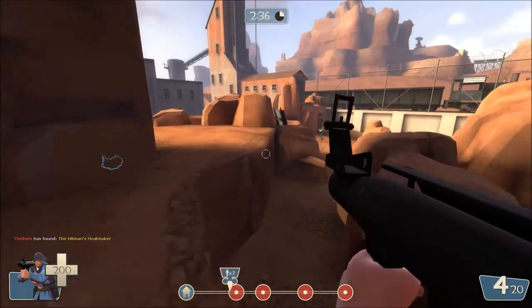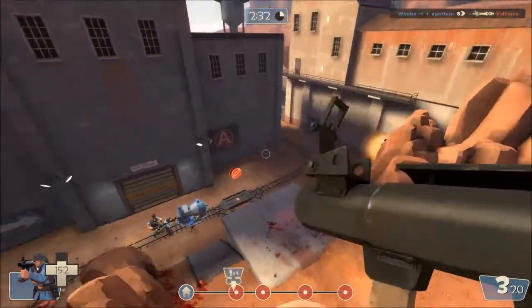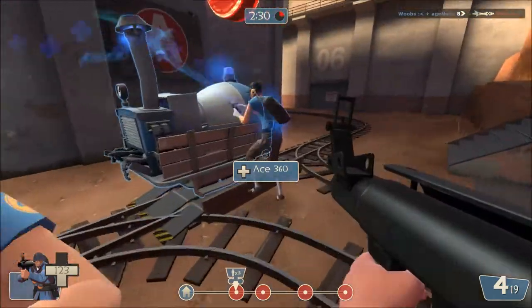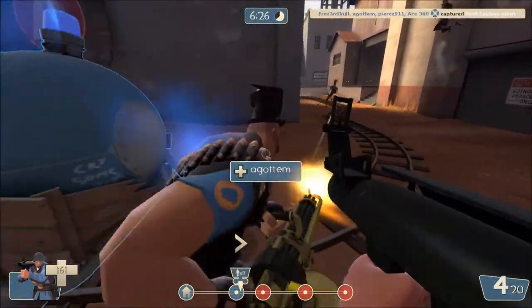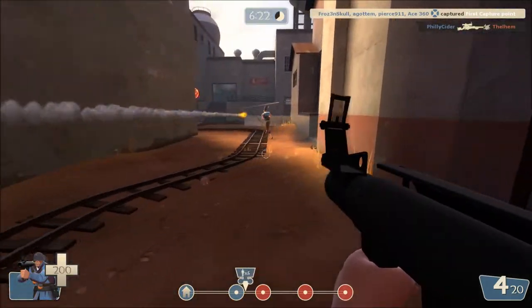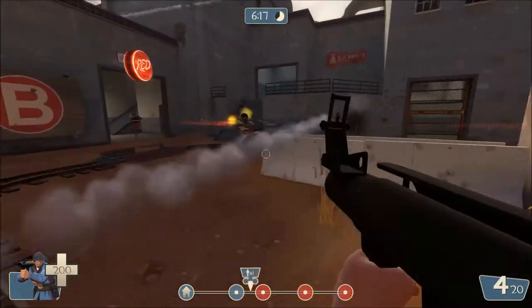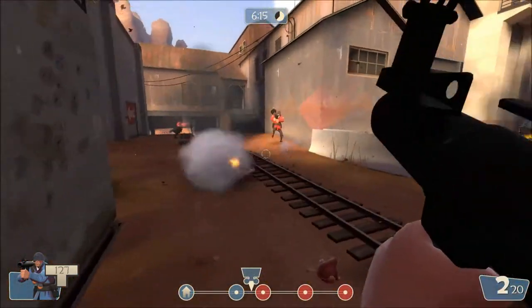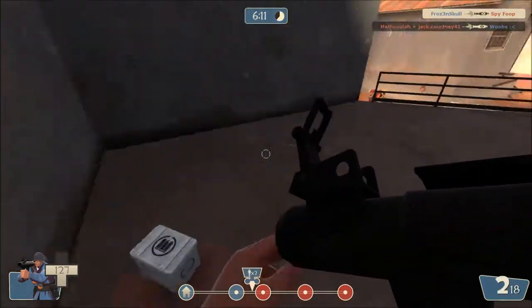Then the soldier, then the demoman. I like demoman and soldier a bunch — they're both really, really good classes. The demoman has only 25 health less than the soldier, but he has sticky bombs that you shoot and they stick onto whatever you put them on. You right-click to detonate them and it does a lot of damage.